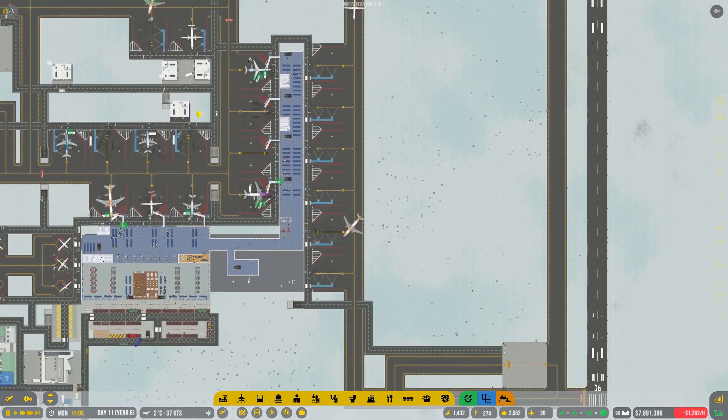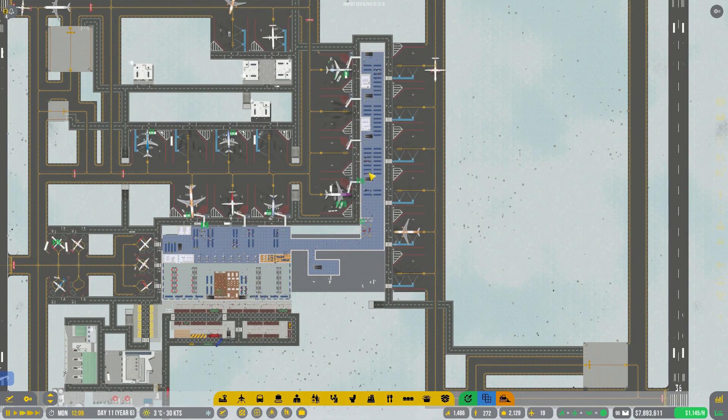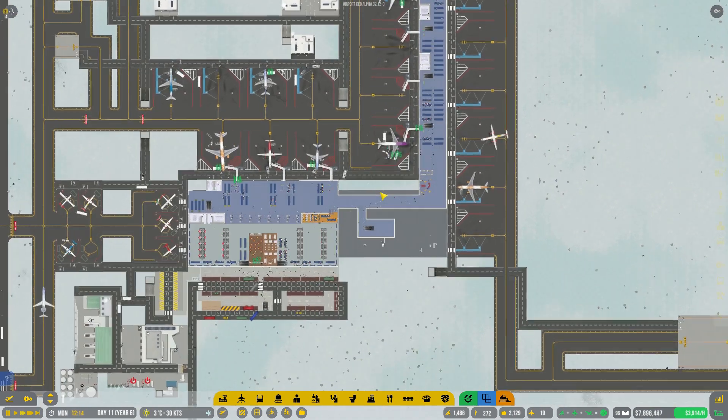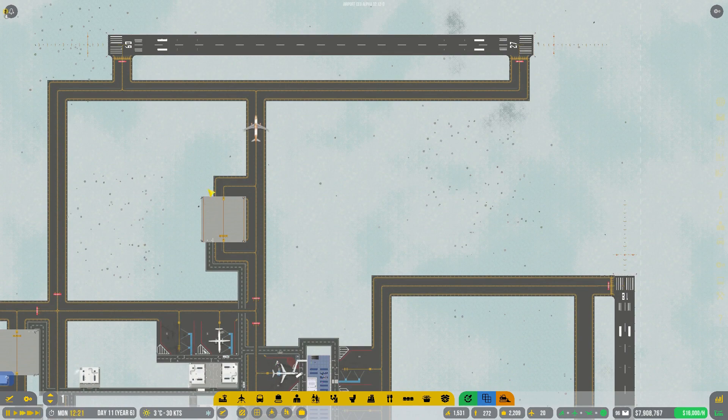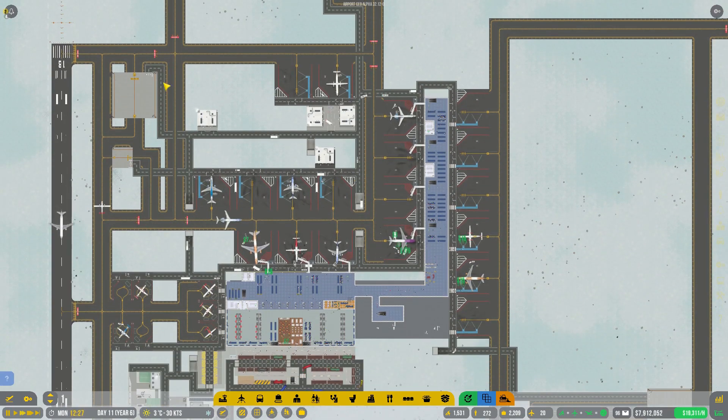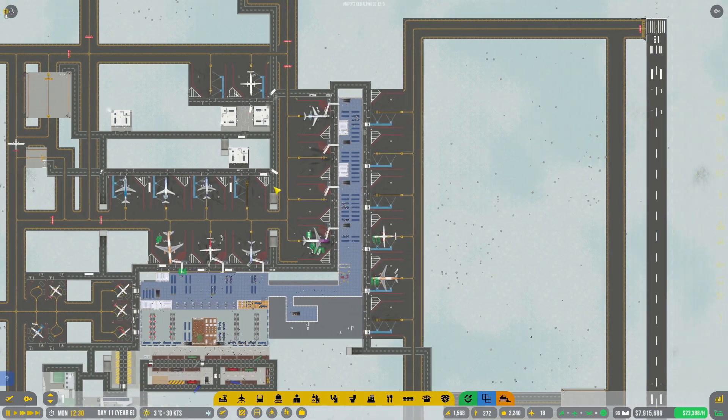We don't have tons of planes filling up this place all the time, so really we should be able to get rid of those. That's going to be a primary focus, then we'll start looking at expansion over here, maybe get our efficiency with the de-icing, move some queuing and things like that all the way to the other side, maybe rejig some of this as well.